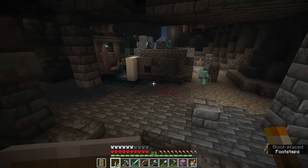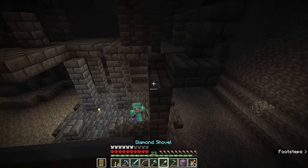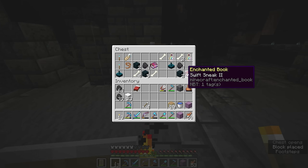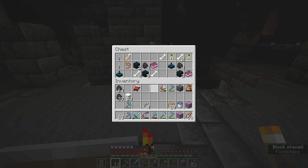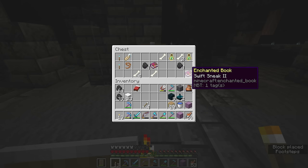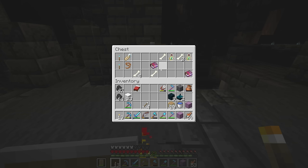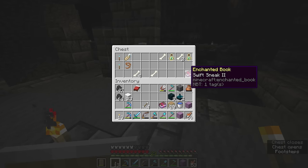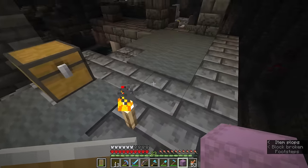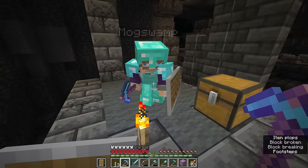I haven't really messed with armor trims much in my other worlds. You don't have as many structures for it in super flats. There's a weird bug where if you update a super flat world from 1.17 to post 1.18, you get all the structures - it changes the structure flag somehow. So I've got ruined portals, mineshafts, pillager outposts, strongholds, and villages. There's another Swift Sneak 2 book in here that could combine with the ones we have, plus a Depth Strider 2.